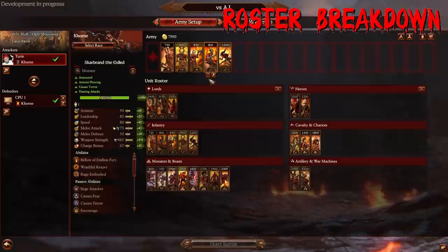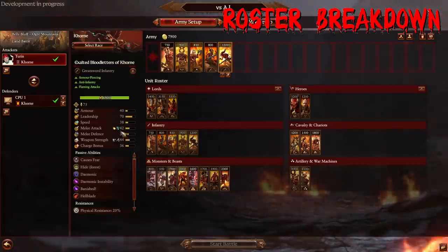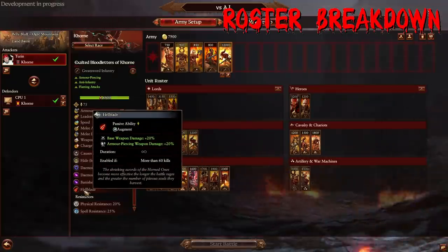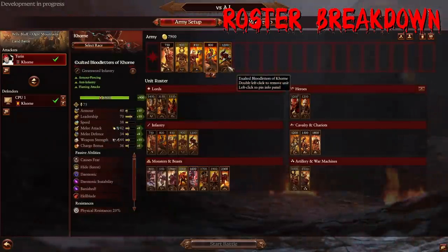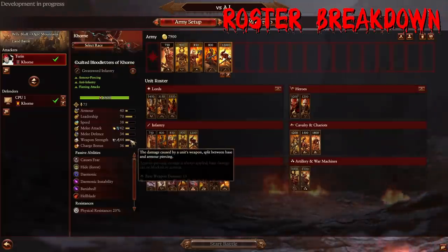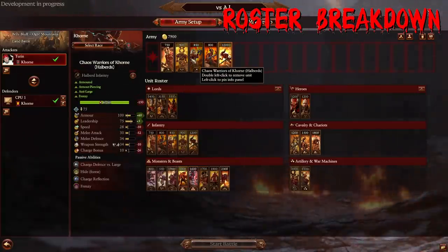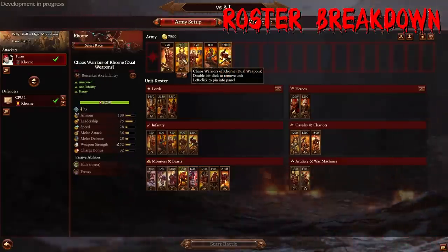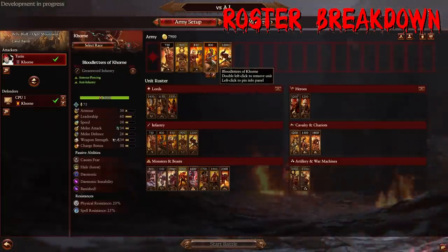The Exalted Bloodletters hit like absolute trucks with 44 weapon strength, massive bonus versus infantry, and huge melee attack. They also have the Hellblade ability — a really cool trait for Khorne demons. Once they get 60 kills, they get a base 20% damage bonus, adding roughly 8-10 extra weapon strength. They're relatively quick at 38 speed, whereas the mortals are slower. So you can use a mortal front line with demons on the flanks — if you're facing a mixed forces army with a combination of armor, you can mix and match for good engagements.